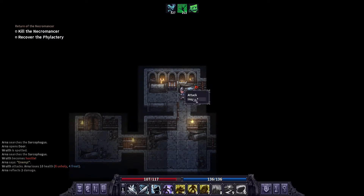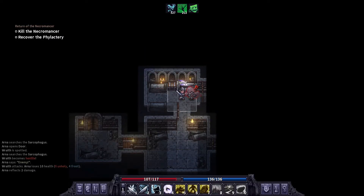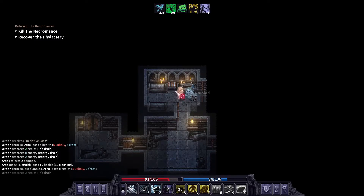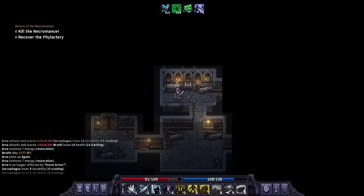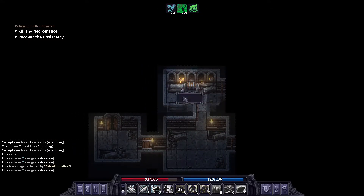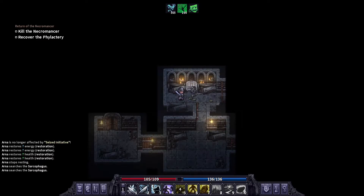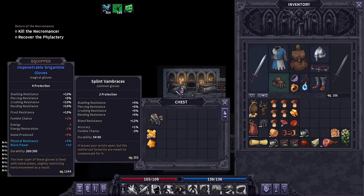I have never seen that before — a wraith! Alright, cool. So that was kind of one thing I've always thought: when you open up the sarcophagus there should be some kind of risk. And a decent reward too! Wow, okay. I did not even know that was possible. The game has given me a few jump scares — I was not expecting that.